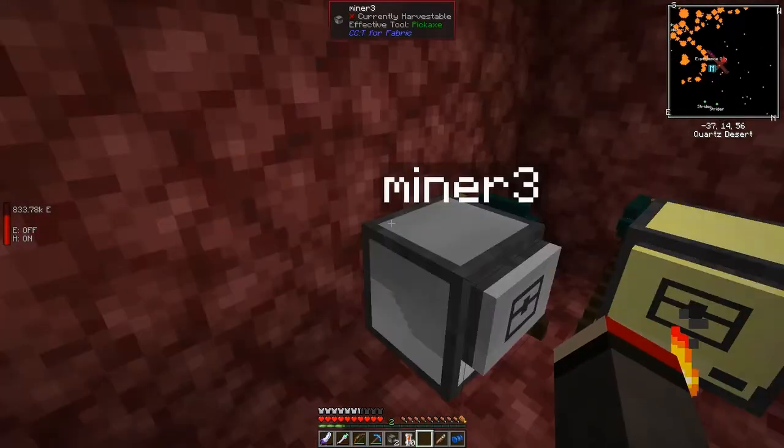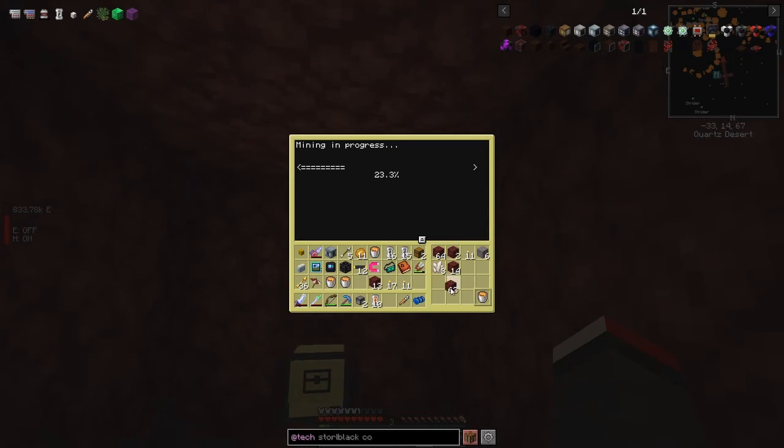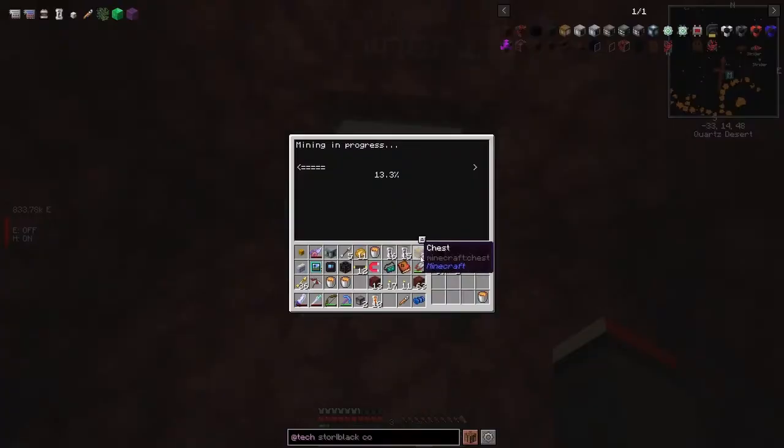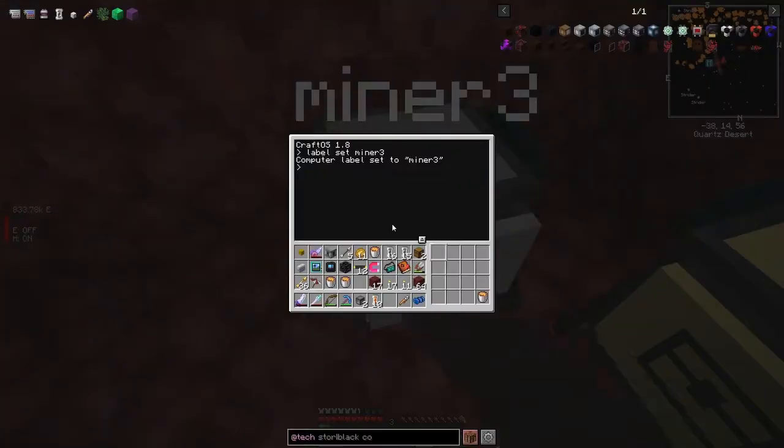Let me check one of the other miners for supplies — one of them has a stack of netherrack, and there's gravel too, which works very nicely with this program. I'll take some from this miner. Now putting one netherrack in the starting slot, 11 torches into the third slot, then telling it: safe branch, side branch, 60 blocks long, move to the right, two turtles.